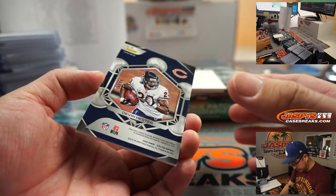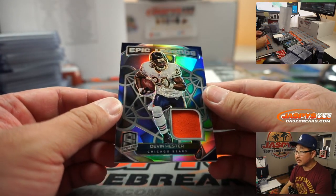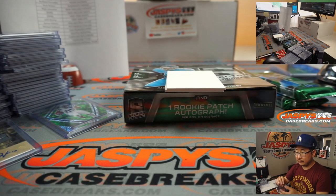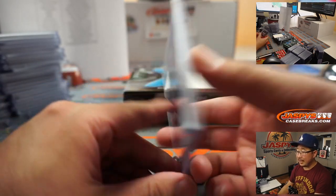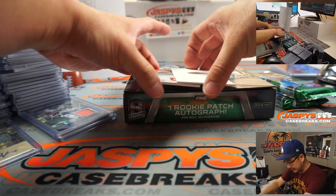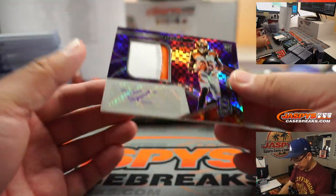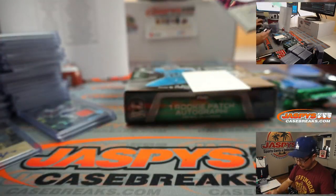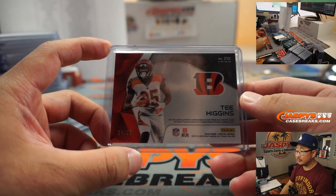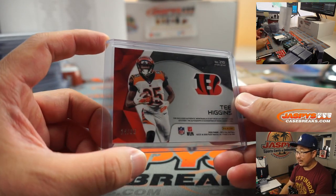Devin Hester the speedster, 76 out of 99, Epic Legends relic for the Bears — Rick Thomas with Chicago. There's Tee Higgins, two-color patch and purple ink autograph — love that design, going to Sean Maddox and the Bengals, 14 out of 35.